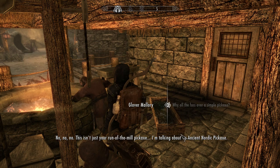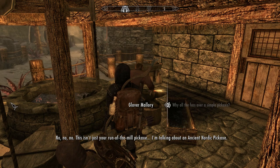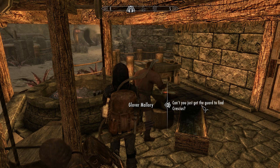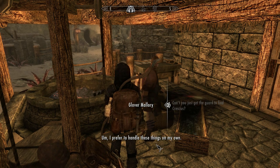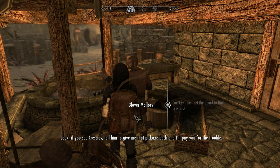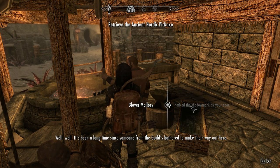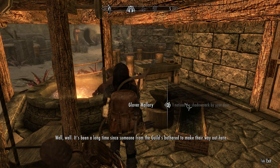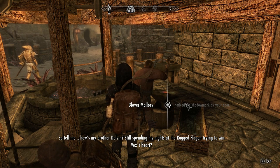'Why would the fuss over a simple pickaxe?' 'This isn't just your run-of-the-mill pickaxe — I'm talking about an ancient Nordic pickaxe, they don't exactly grow on trees.' You don't actually have to do that quest. Instead, I've noticed a shadow mark by the door: 'Tell me, how's my brother Delvin? Still spending his nights at the Ragged Flagon trying to win Vex's heart?'